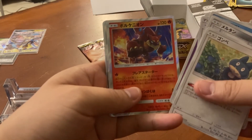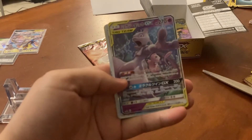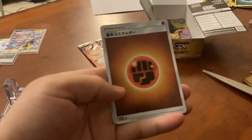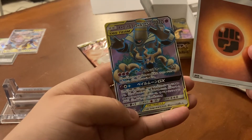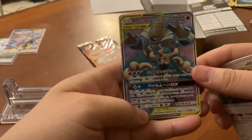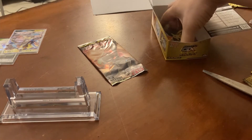We got Snorlax! Oh, metal guy — Registeel? I love this Alolan Vulpix, so nice. Giovanni! Reverse hollow volcano. Kind of a weird design — it looks like Heatran. We got a Mew and Mewtwo? Yeah — there we go, that's what we want to see! Oh snap, we got another one — that's weird. Two in one pack?! That's a super duo — Snorlax and Trevenant. Two in one pack, these packs are pretty good! This would be one of the best pulls.